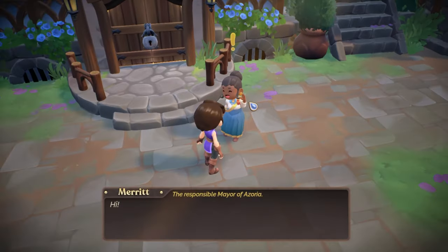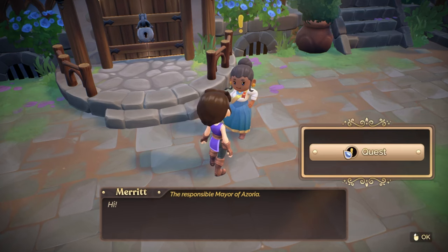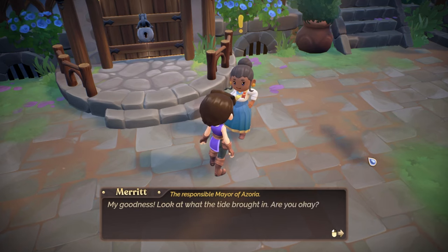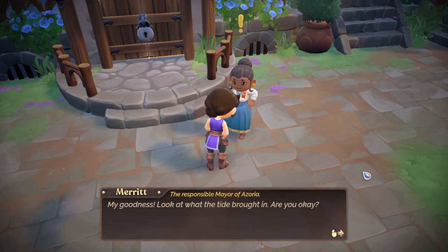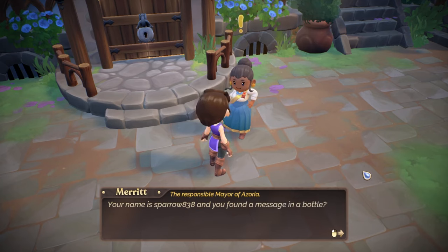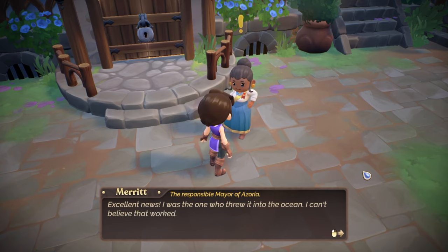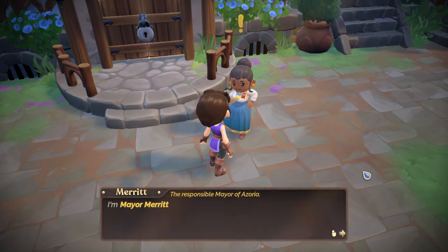Alright, talk. The mayor — she has a quest! My goodness, look at what the tide brought in. Are you okay? Your name is Sparrow838 and you found a message in a bottle? Excellent news — I was the one who threw it into the ocean. I can't believe that worked. That's one way of getting people to your island.